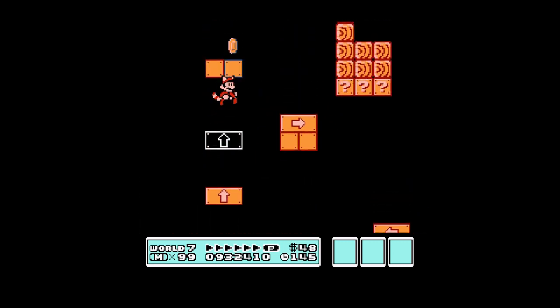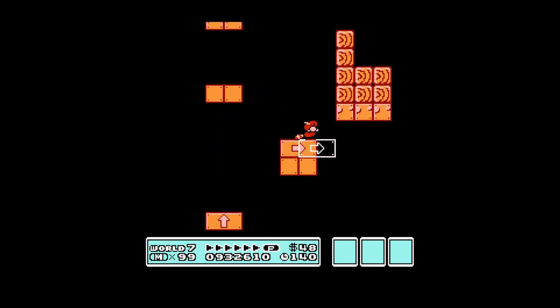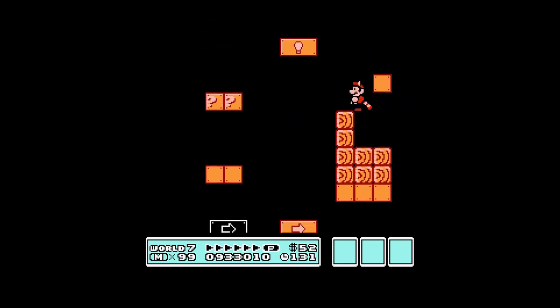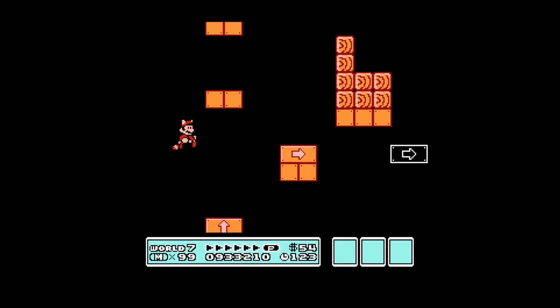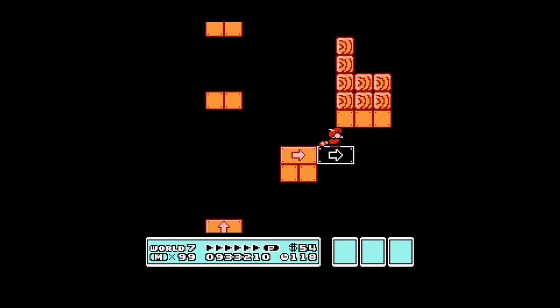Now we're rounding it out coming to the end here. You just got to be careful — duck down so it doesn't push you off. Grab a couple coins. All these blocks are just coins. The only hidden 1-up is coming up in just a few seconds. All these I'm getting just for fun and to show you that I'm not missing anything — there are no hidden 1-ups or secrets in any of these blocks.